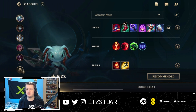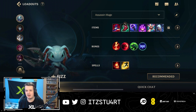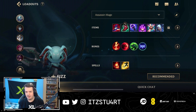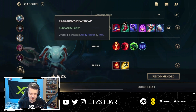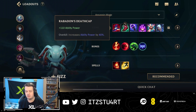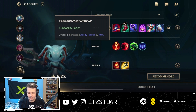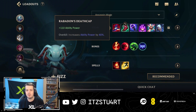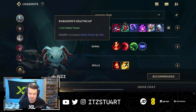Taking a quick look at the build: as an AP assassin, we want items that give Fizz a lot of ability power and stats like ability haste to help him jump in and out of teamfights. We have Deathcap as our first item — 110 ability power and a 40% increase to overall ability power, meaning the more AP we build, the more burst damage Fizz can do.